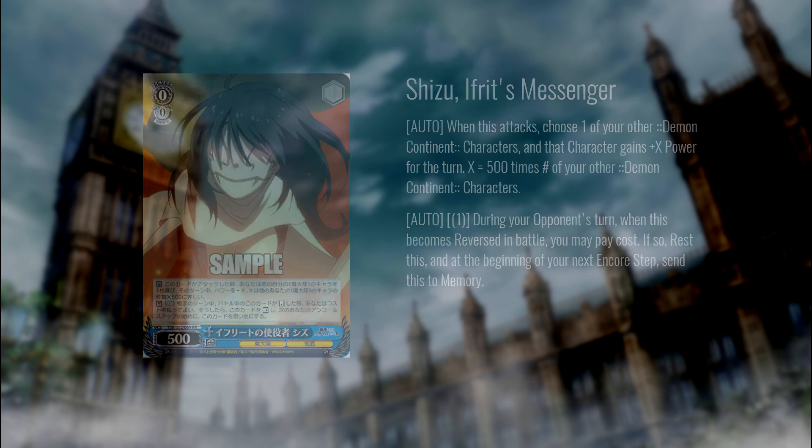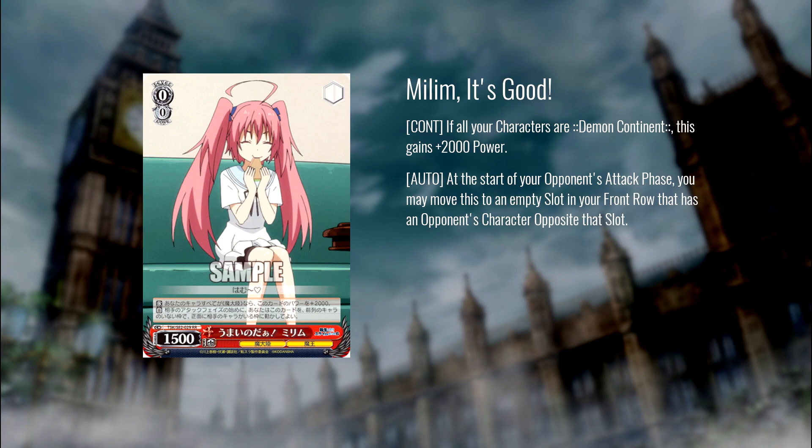Next we have Mealum, level zero, 1500 power. If all your characters are Demon Continent, this card gains 2000 power — that's basically everyone you're going to play. At the beginning of your opponent's attack phase, you can move this card in front of an opponent's character. A ton of level zero pieces to win early board. The power condition is basically meaningless since all of your characters are going to be Demon Continent. The chaser profile is really strong, as seen with Goblin Slayer, and coming into Slime we're seeing that strength play out as well.